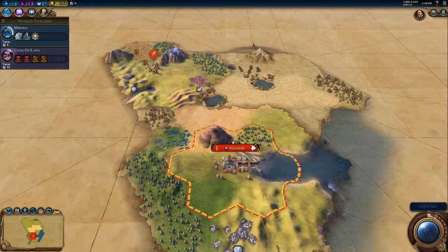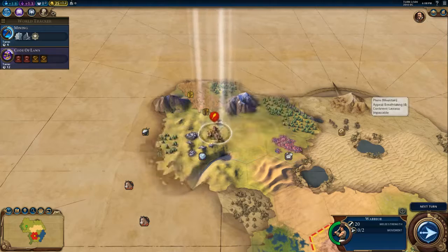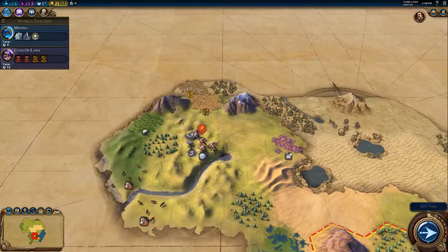So now we just keep going, hitting next turn until something interesting happens. We've got some horses here.